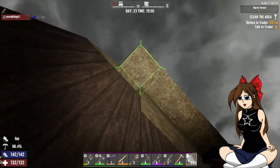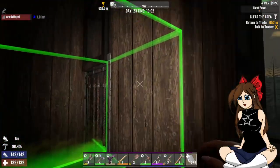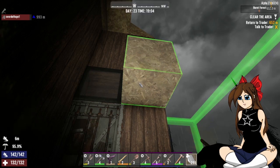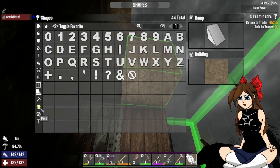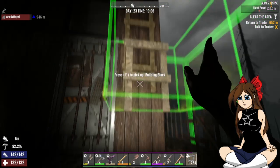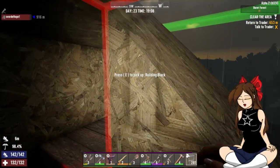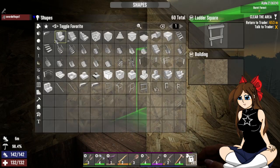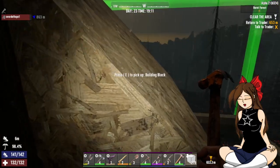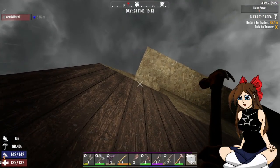That would be missing a couple of blocks inside - I need to get up there. I need just a quick and easy ladder here as well honestly. It wouldn't hurt to have one on this side too. Take me up here. So I'm gonna have like two boxes here that aren't filled.